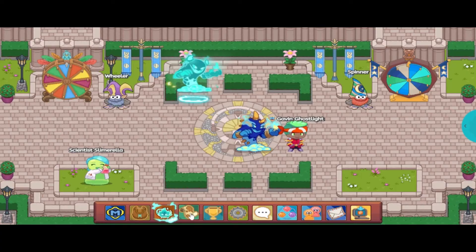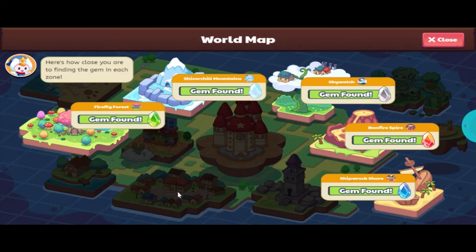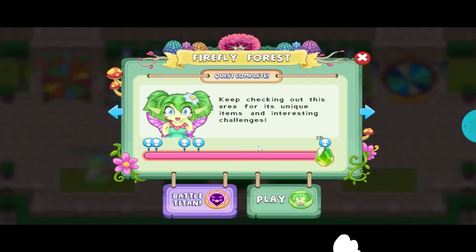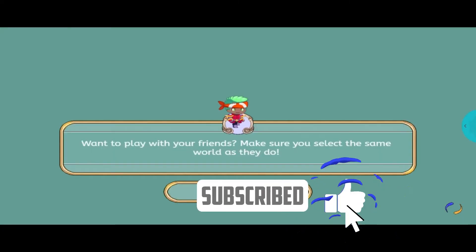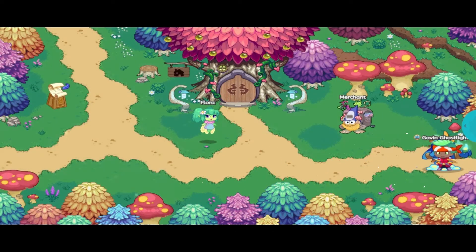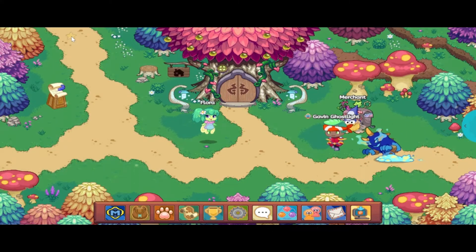So let's see how both pets interact — we'll just see how they battle. Let's go to Firefly Forest and see how they attack.